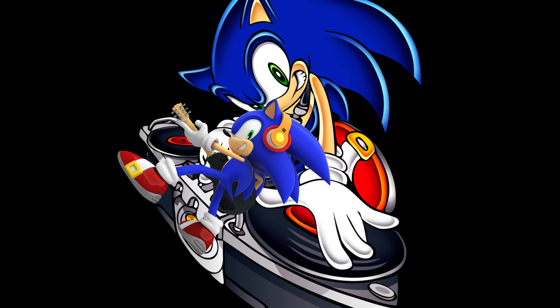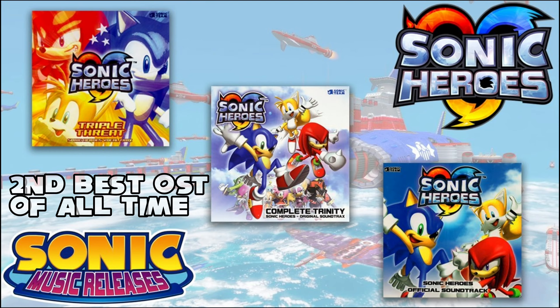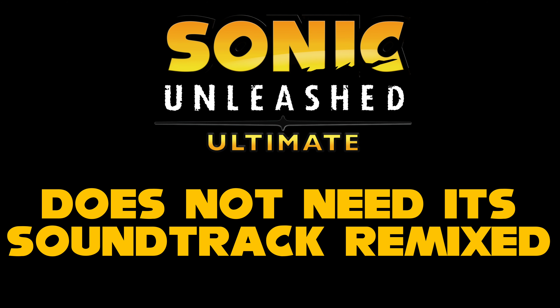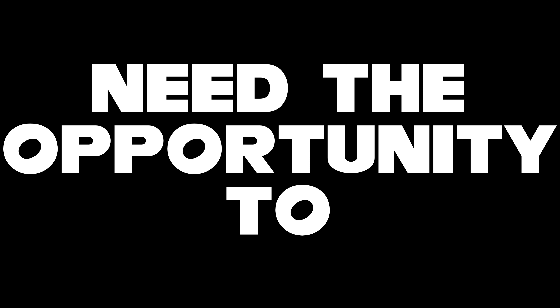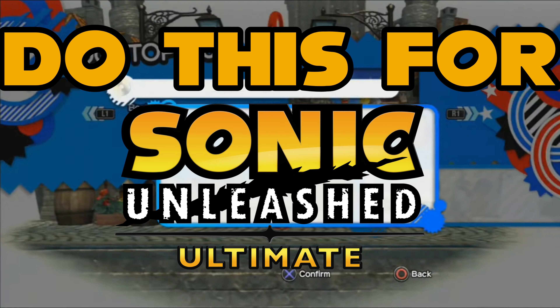Regarding the soundtrack: personally I don't think it needs a remaster — Sonic Unleashed has one of my favorite soundtracks in Sonic history. But if Sega does remix the soundtrack, we need the option to choose between the remixed and original tracks. Sonic Colors Ultimate unfortunately forced remixed tracks in Act 1 and Act 2 with the original only in Act 3. We need the choice — like in Sonic Generations where you could select whatever theme you wanted playing in the background. The same option needs to be in Sonic Unleashed Ultimate.